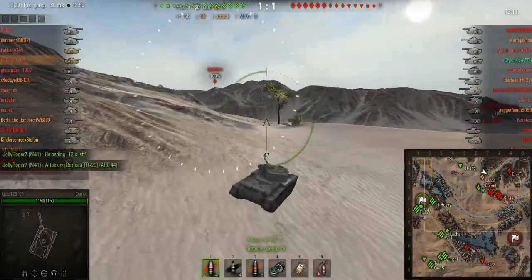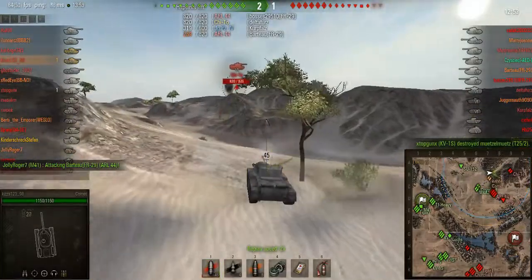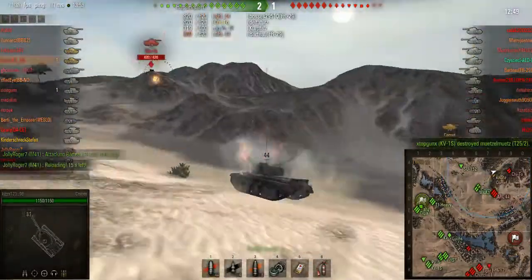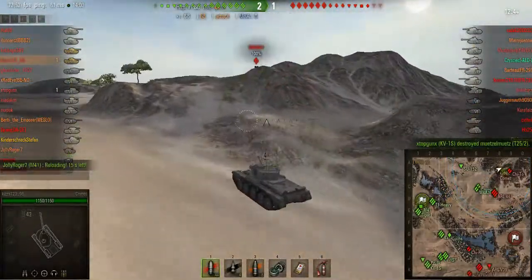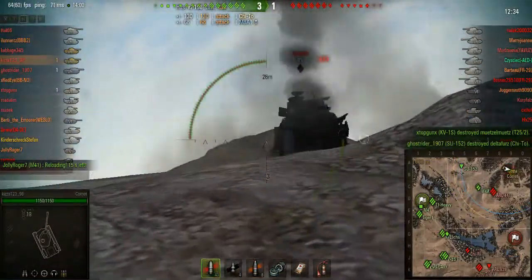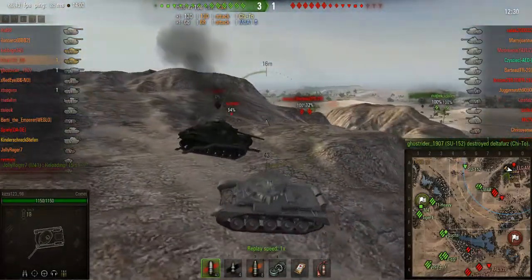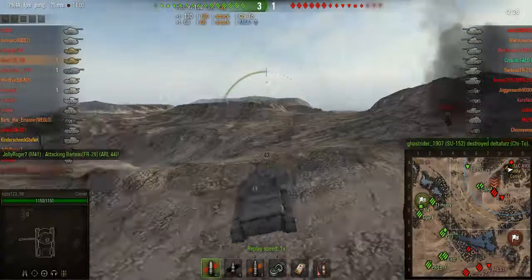We don't like our position so we go up here. There's a Cheetah up here and he's going to seriously threaten our flank with our quite weak side armor. I see him and fire on the move, which is a pretty dumb idea, but British guns in this game are very accurate. And there you go - we just finish him off. I fired on the move to keep him suppressed.